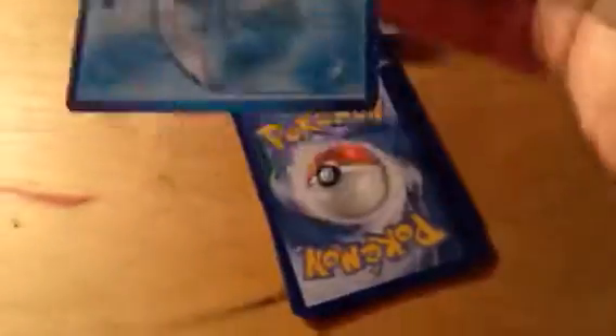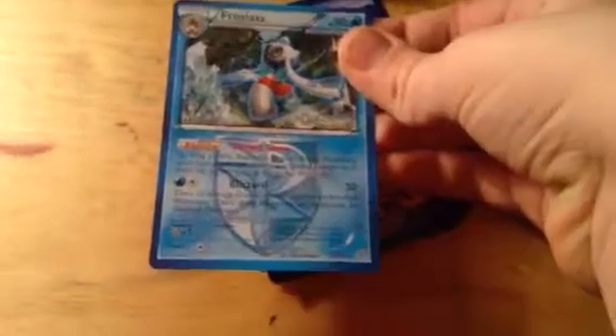Gal-Leia. Frostlass — I always wondered Frostlass instead of Gal-Leia. Wait, what was that? A Tropicus. I actually had the same Tropicus that a friend of mine gave me.